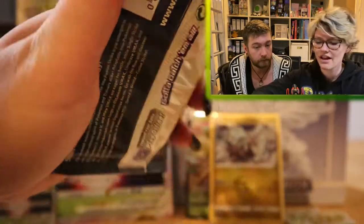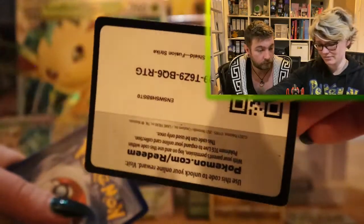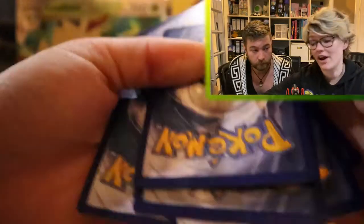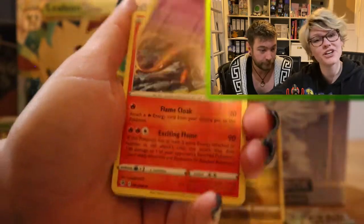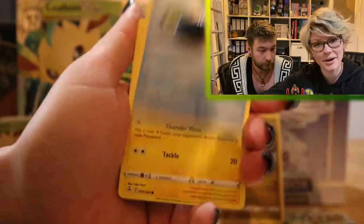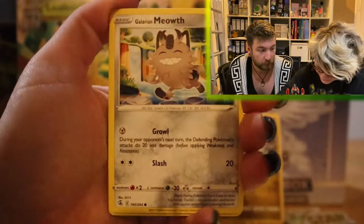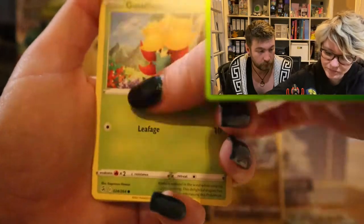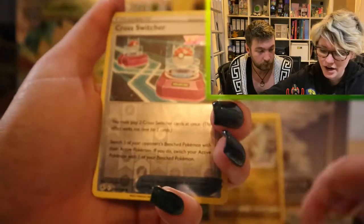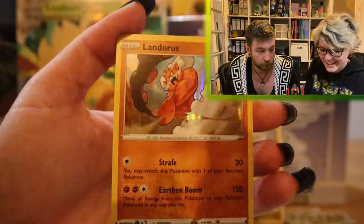Energy card, Graveler, Musharna, Heatmor, Qwilfish, Eelektross. Oh my God, look at that — Chloe and Meowth! I'm a big Meowth fan, I'm a big cat fan, so I really love this card. Garbodor, Bampee, Reverse Cross Switcher, and a holo Landorus. So it is better than the last box because there are two holos in here, and there was only one in the last box.